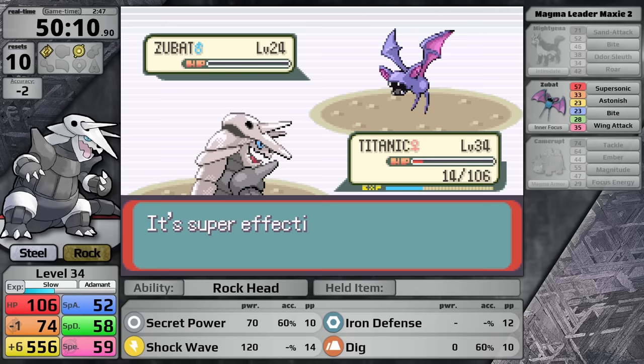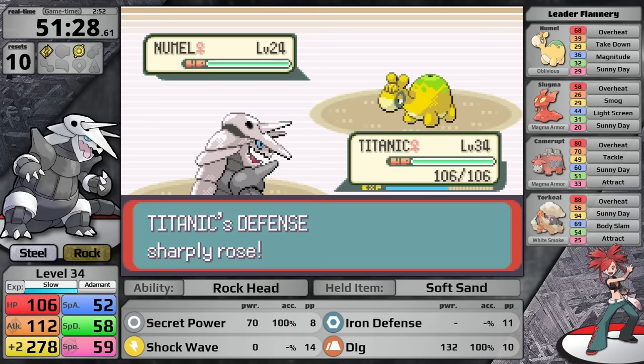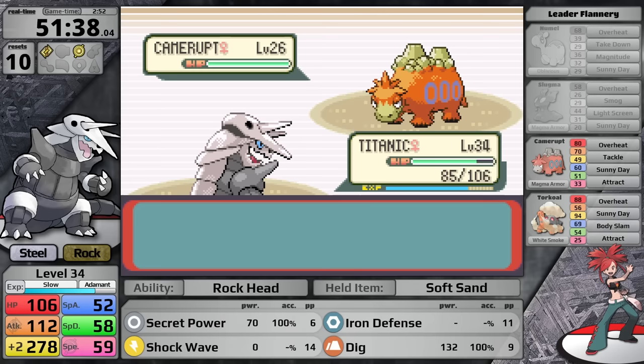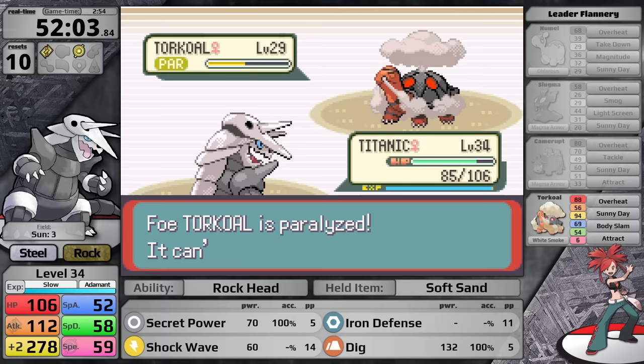The Rock-type resists the Fire-type, cancelling out Steel's weakness, so Flannery only deals neutral damage with her most powerful moves. Also, because I went Adamant my Special Defense isn't lower, which is helpful. I set up Iron Defense on the first turn, use Secret Power to knock out her first two Pokemon, and use Dig safely against the Camerupt since it knows no Ground-type moves — just Overheat, Tackle, Sunny Day, and Attract. I finish it in a single super effective hit. Against Torkoal I use Dig twice, she uses a Hyper Potion, I use Secret Power hoping for paralysis, and two more Digs later I have defeated Flannery.